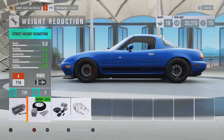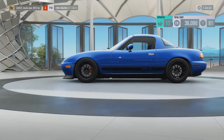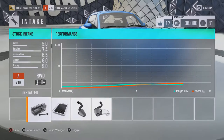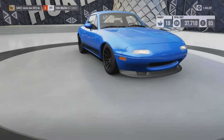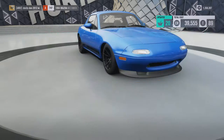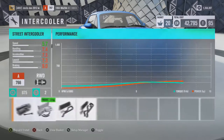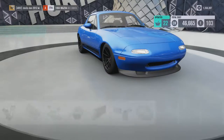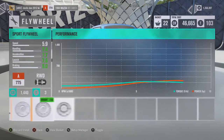He probably has racing seats in there and they're lighter than the normal seats, so we'll just do street weight reduction. Then we're going to put this to the top of A class — we'll do race intake, race exhaust, obviously upgrade that turbo, the intercooler, and then oil and cooling.